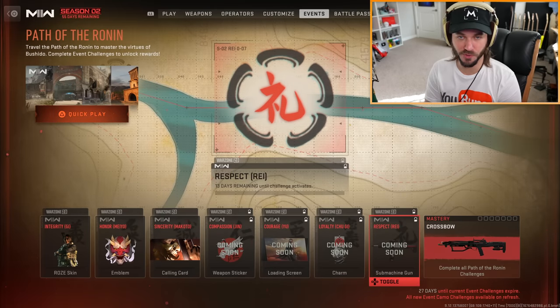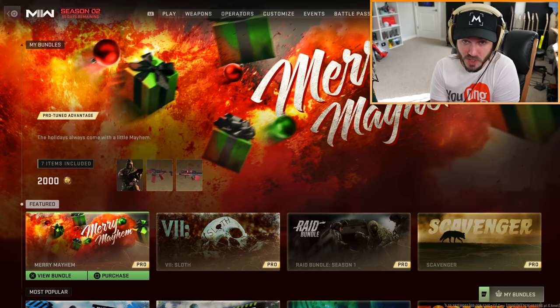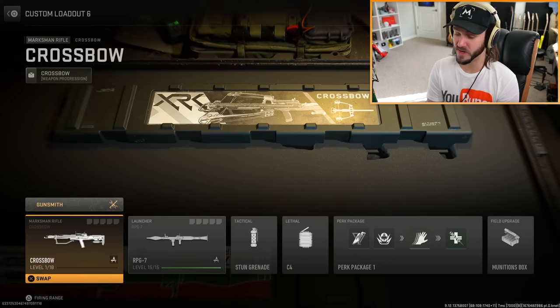So if you want to earn the crossbow for free you're going to have to wait roughly two weeks. There's going to be a lot of other stuff available right off the bat, but I specifically want to use the crossbow. I don't see a store bundle for it - oh wait, it's available in private match though, so let's check the attachments.